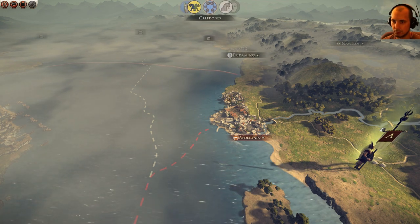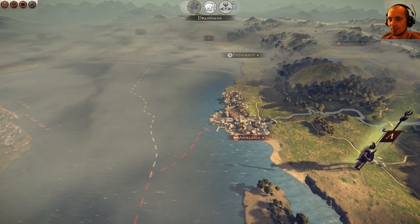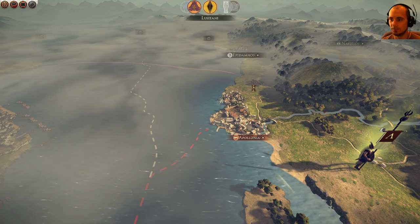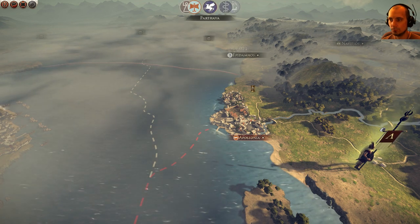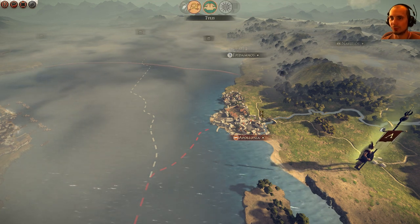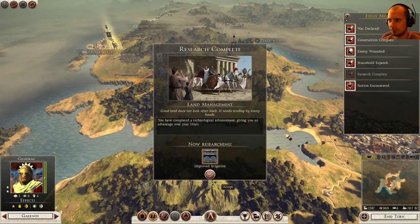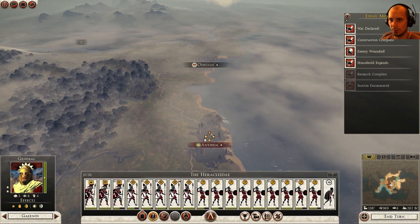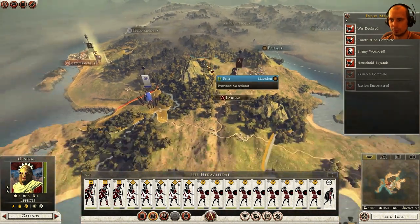We are Spartans — we do not call for aid. Hopefully they fixed the turn rate here; it gets really crazy once you get further into the game. We've got land management researched — that's good. Faction encountered: Tylus. They're way up there, so I don't really have to worry about them right now.